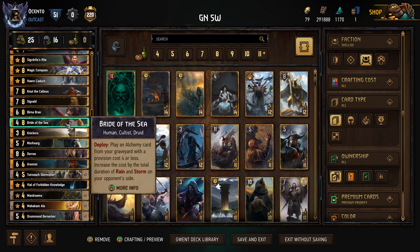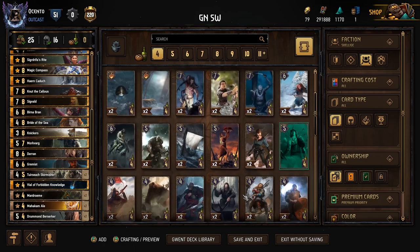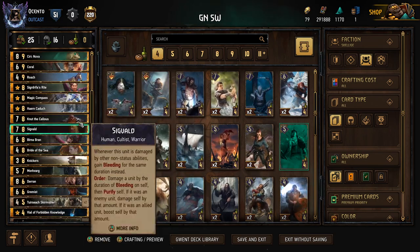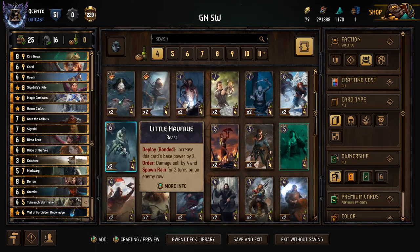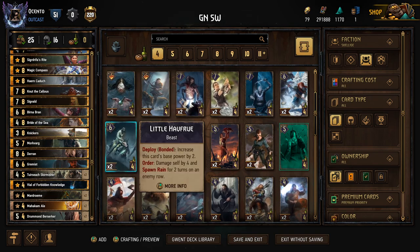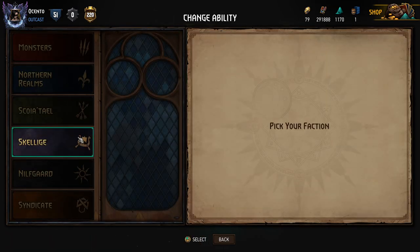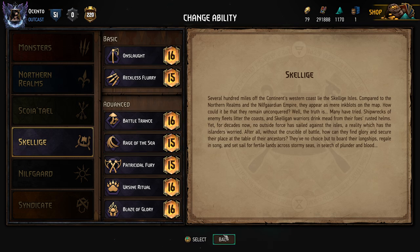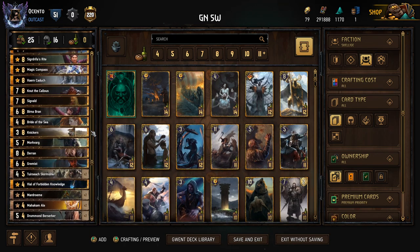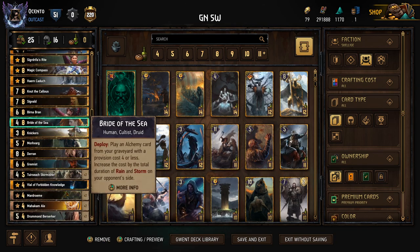Something I thought about is putting in more rain for Bride of the Sea — you could put Tears of Siren or the Half Ruse in the bronze end to get another Sigdrifa's right. But I felt like it was just another project to set up that was going to be a headache. The deck doesn't really play around rain too much. If you wanted a hybrid, changing to the Rage of the Sea leader is completely fine, but for right now this deck's working.